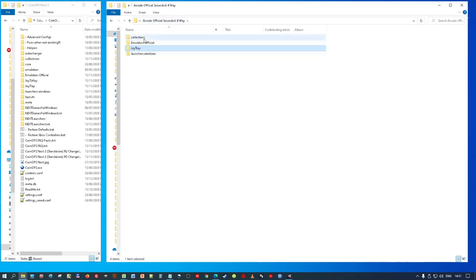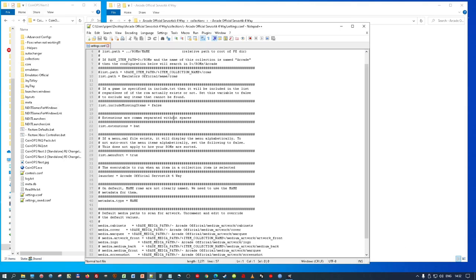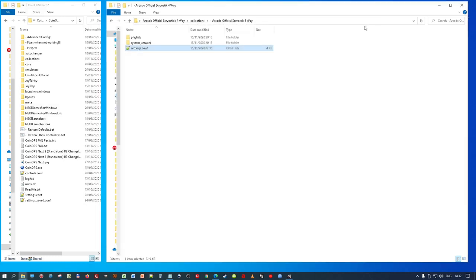You put these various folders into the route of your Next Two build. In Collections there's 'Arcade Official Servo Stick Four Way' — or it could be two or four way, but I've left it as four way. Inside there are no files except playlists, system artwork (which it doesn't actually need, but it's there anyway), and settings.conf. If you go into settings.conf you can see it's actually the same as the Arcade Official one, except I've changed it to use bat files. It's using the same ROMs folder and its own launcher — that's important.